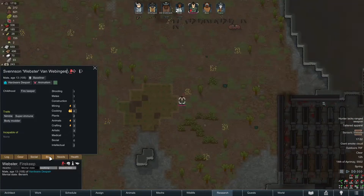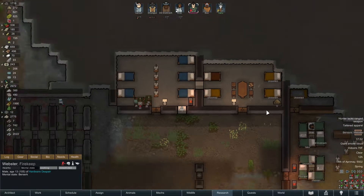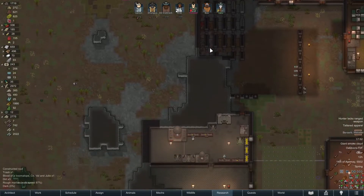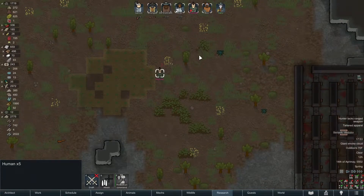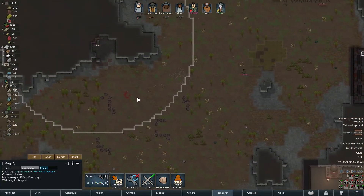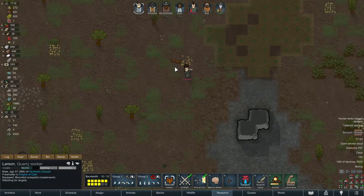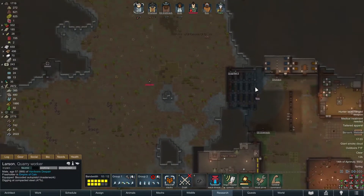Oh boy - Webster just went berserk! That's not good. Why? Because he ate meat is what it says. We should have arrested him already - I kind of forgot about his ideology being different, which is a blunder. Let's get the crew out - I don't want to kill him obviously, he's unarmed. It's just like a prisoner gone wild. I'm not gonna call Larson, he's a cripple. Whoa, I don't want the lifters coming out here! Oh look, Webster's attacking the squirrel - I thought he was gonna make a beeline right for Larson.